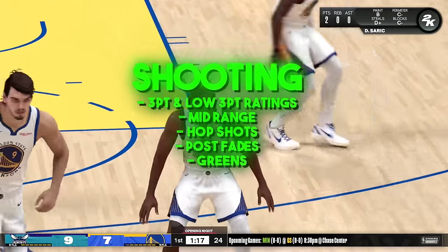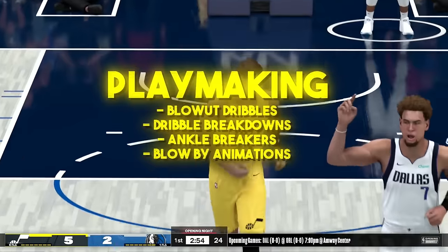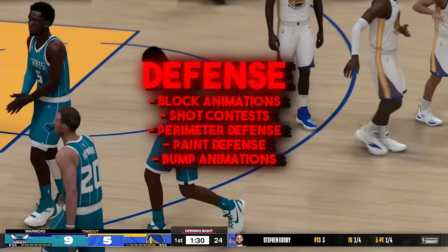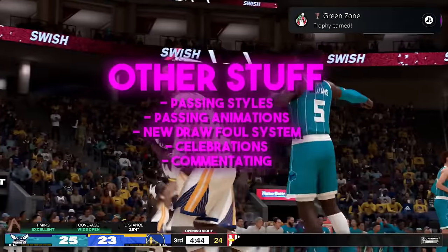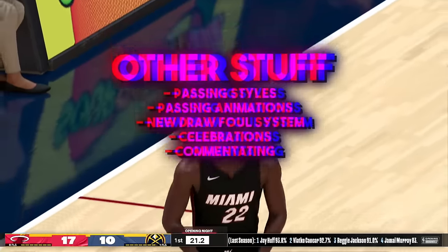We're also going to be going over shooting — three-point shots, mid-range shots, hop shots, post fadeaways, and of course the greens. We're going to be going over dribble moves — the blowout dribbles, the dribble breakdowns, the angle breakers, and the blow-bys. And of course we can't forget about defense — block animations, shot contests, perimeter defense, paint defense, bump animations. We're also going to be looking at passing style, passing animations, the new draw foul animation system, celebrations, and even the new commentating in 2K24.